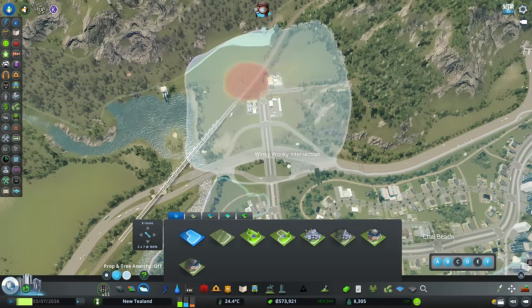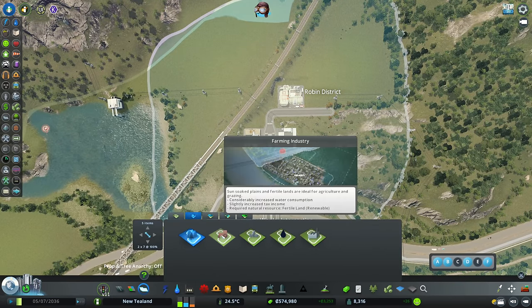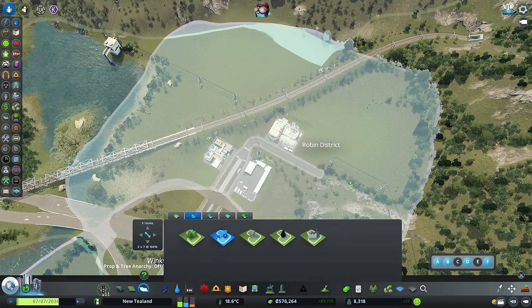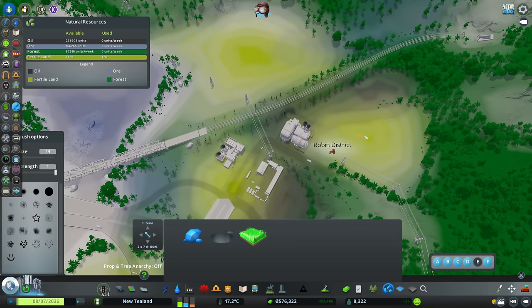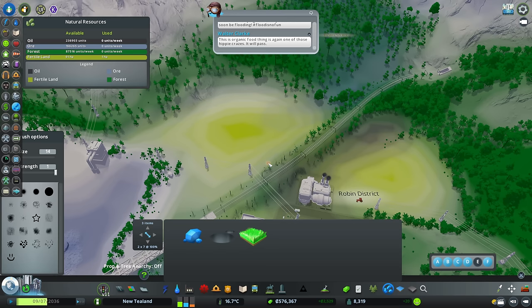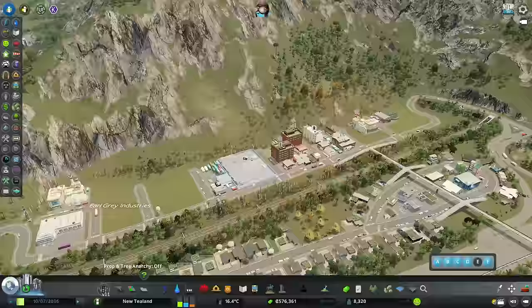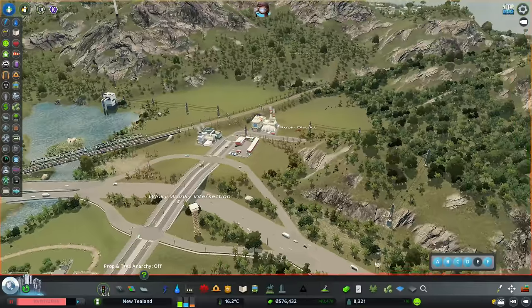I'm going to put in an industry area here - normal zone, and this Robin district over here is going to be a specialized industry area. We have our farming zone: increased water consumption, increased tax income, requires natural resources and fertile land - they get the crops out of the ground. Let's make that farming. Looking at our ground resources we have farm there, farm there, farm there - we'll get nice little farm buildings rather than big chimney stacks.